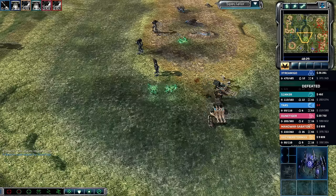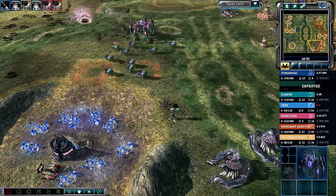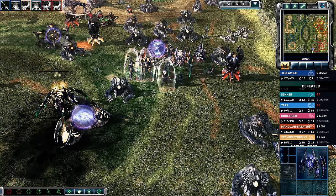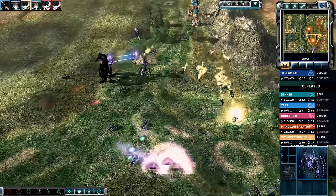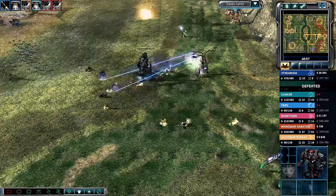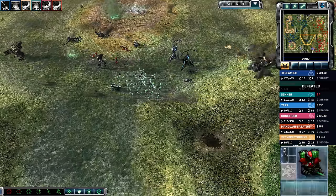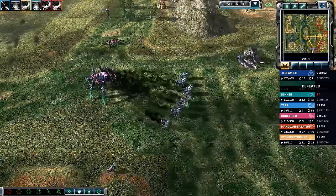Team blue might have found some momentum against Dune Tiger, who has a massive amount of stuff on the map. The minimap may have combined a couple of colors. The Redeemer gets targeted — can Dune Tiger shut down this push? Buzzers provide stealth detection as the Redeemer gets eliminated and the Tib troopers get pushed back. Ion Cannon 10 seconds away, Rift Generator 15 seconds away — could be a one-two punch on different sides of the map.